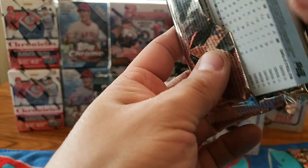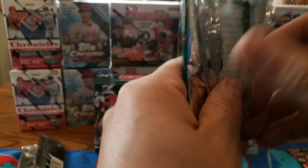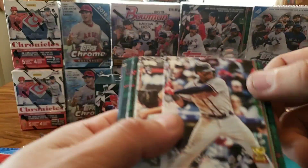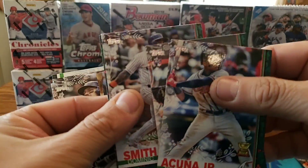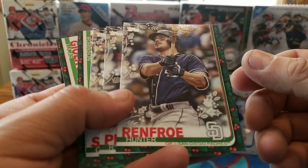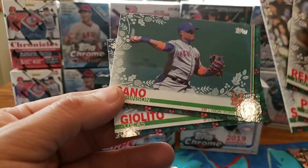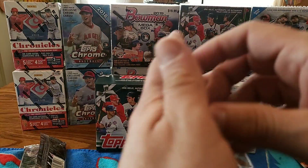Back to the Holiday. Austin Riley - that's a good one. Ronald Acuna Jr. all-star rookie cup - that's a nice one as well. Devin Smeltzer, Dominic Smith. And we got a Juan Soto metallic all-star rookie - that is a nice metallic one! Hunter Renfroe, Ryan Pressly, Corey Seager, Robinson Cano, and Lucas Giolito.